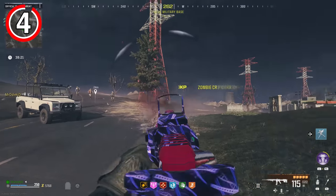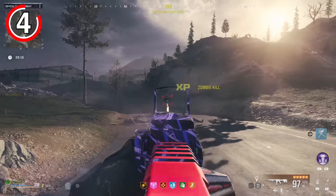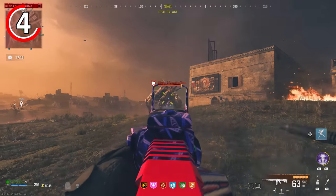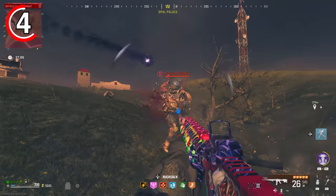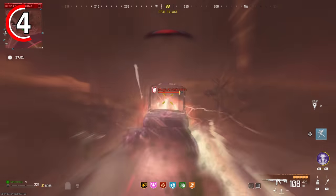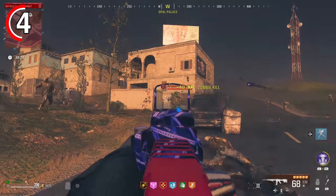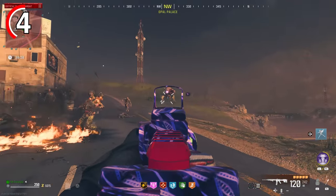Moving on to our next weapon, this is going to be the M16 from Modern Warfare 2. This is a very unexpected weapon to put in this video, but the reason is the M16 has always been known as that iconic 3-burst assault rifle — however, when you pack-a-punch this inside of zombies, it becomes fully automatic. Something we should have seen in zombies many years ago, but it's finally here, and it is a pretty decent assault rifle as that 3-round burst has now been turned into an automatic. When it comes to the build in the Gunsmith, there aren't any attachments that are going to set you apart, but these are the ones recommended.